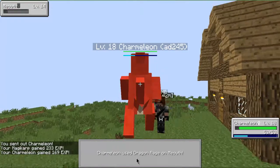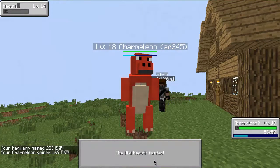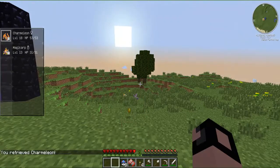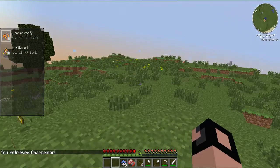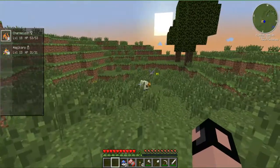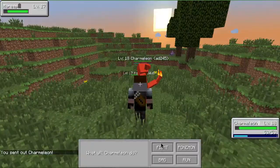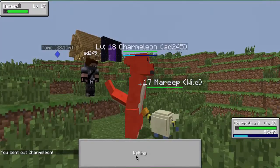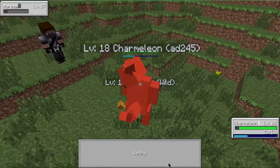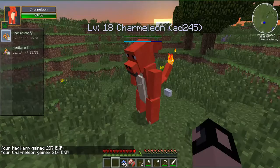That Charmeleon is enormous. If you've seen most other people's, their ones are just smaller - same size as the person. This one is giant. Imagine how big the Charizard is going to be! Dragon Rage - people say I overuse Dragon Rage, but I am paralysed. For some reason paralysis works on everything apart from Charmeleon. Magikarp is level 14 now.